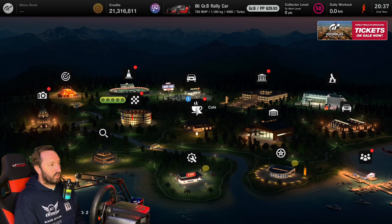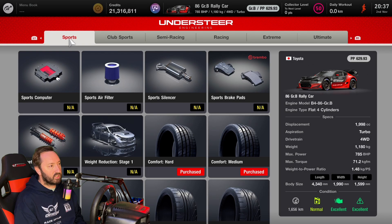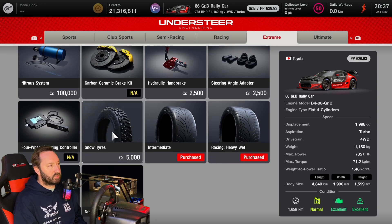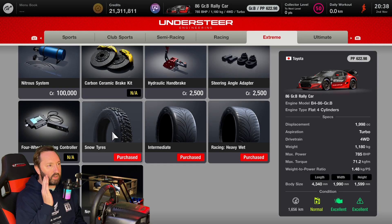Heading down to the tuning shop - there are going to be snow tires available. They're under extreme tuning - snow tires for 5,000 credits. I might as well get them for my rally cross car.